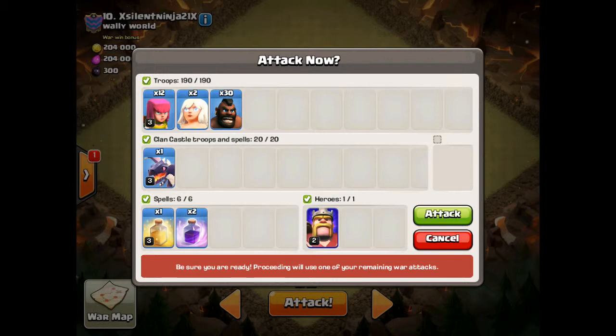We've got the dragon as backup, so we're bringing two rage spells and one heal. We've got everything we need. Let's do it.